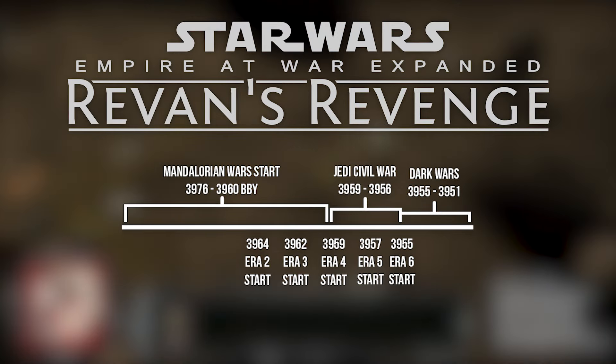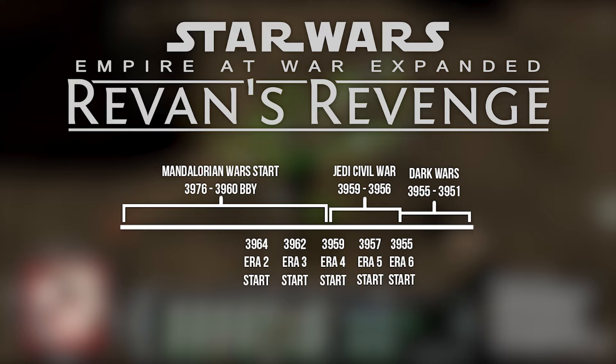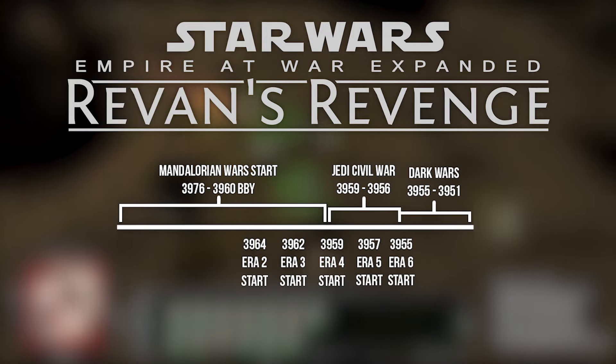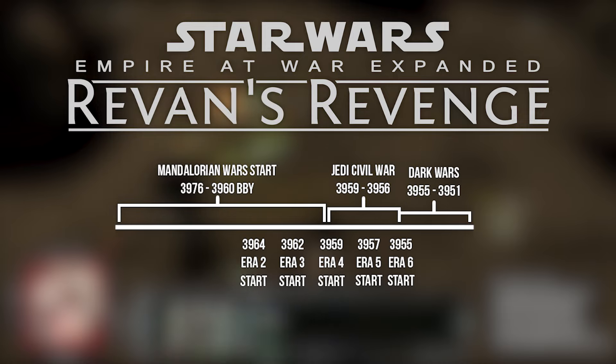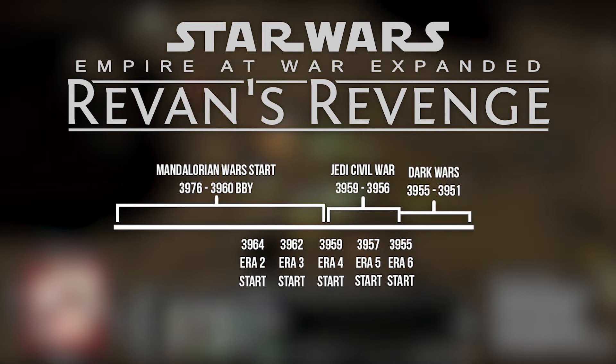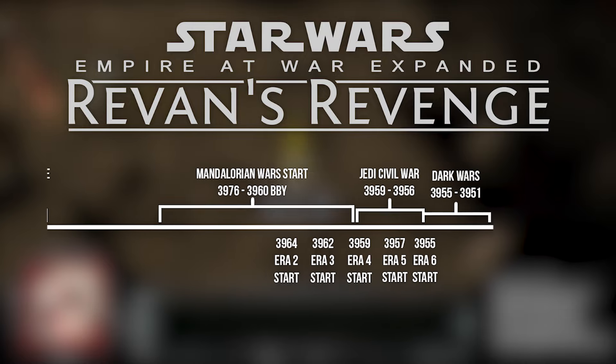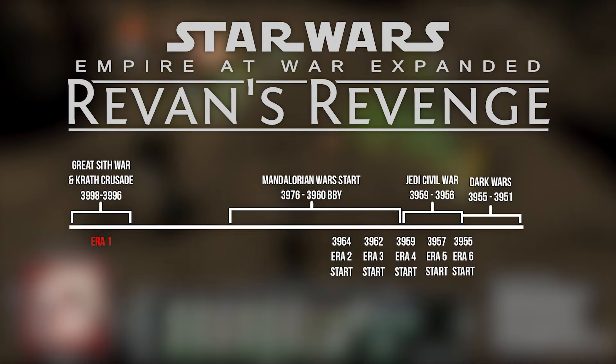The final era is known as the Dark Wars period, covering 3955 to 3951 BBY — the events of Knights of the Old Republic 2 and the period leading up to it. We're also keeping a slot open to go even earlier, covering the Sith Wars from the Tales of the Jedi comics.